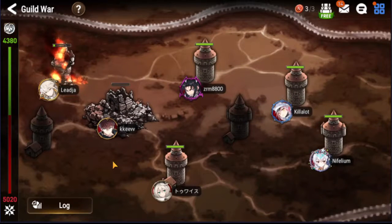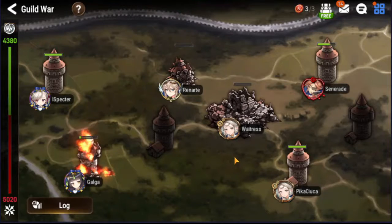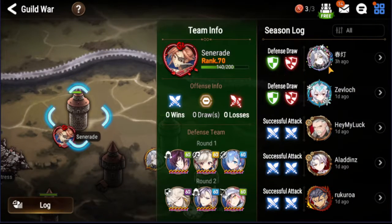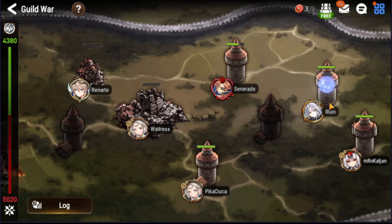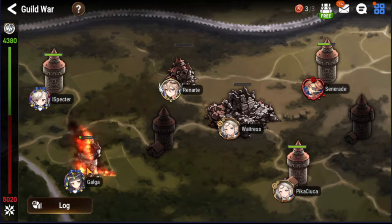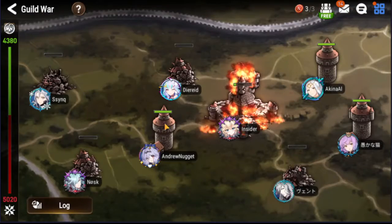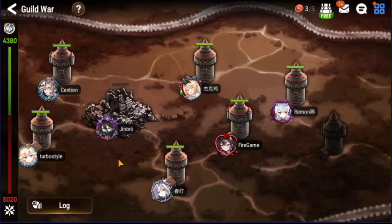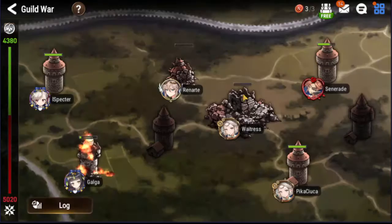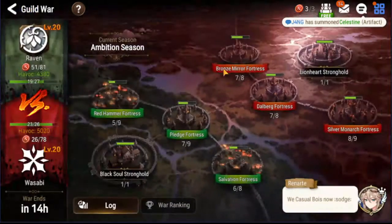For future guild wars — for any of you wanting to know how to be a better guild member — if somebody has already messed up a tower and the HP is at a certain level, don't attack it. You want to attack either full towers or towers that have already been hit where you can take them down in one attack. Every tower should only take two attacks to take down. If your tower takes one hit, it's going to take three more attacks to finish — that's three attacks wasted on one tower when you could use two attacks and save one for somewhere else.